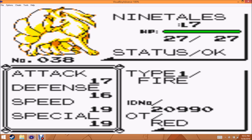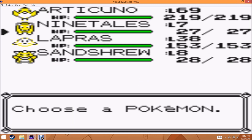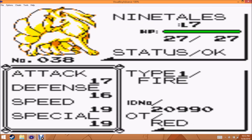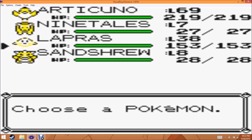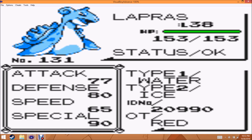You can get a Vulpix from the Celadon Game Corner, but it's a lot easier to just glitch one into your game. If you repeat the same glitch I'm about to show you with a special stat of 83, you can just glitch a Ninetales into your game — that's how I got mine. Don't do Vulpix if you want an Alolan Ninetales, because once you evolve it, it's going to lose the color.